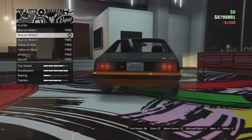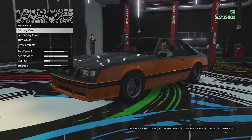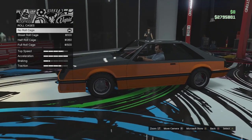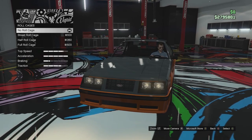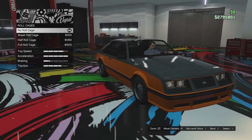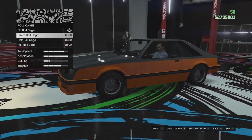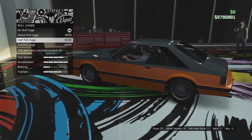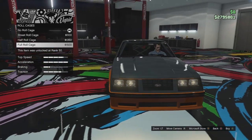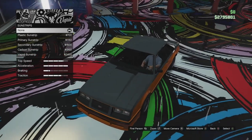Plate options - the plate is on the back and it doesn't have a front plate, something to note. We do have primary, secondary, and trim color options - we'll come back to those at the end. Roll cage options: we can go with no cage, add a street cage in the back, a half cage like a dash dodger type, or a full roll cage that goes through the dash with a nice double X in the back. I'm not going to go for a roll cage.